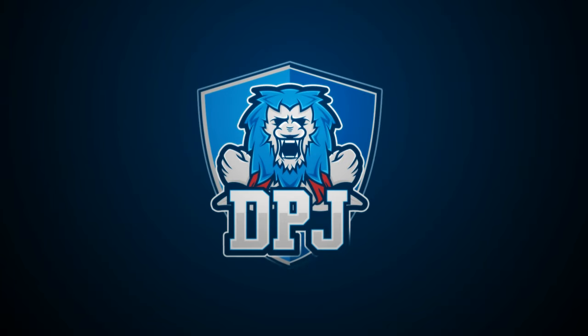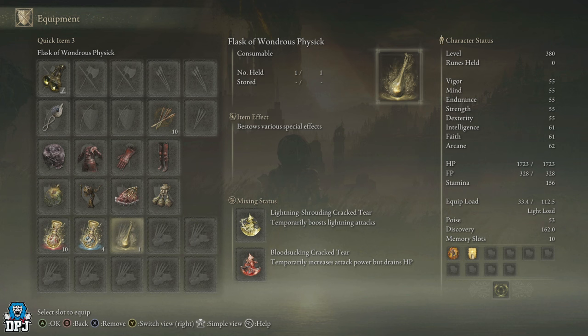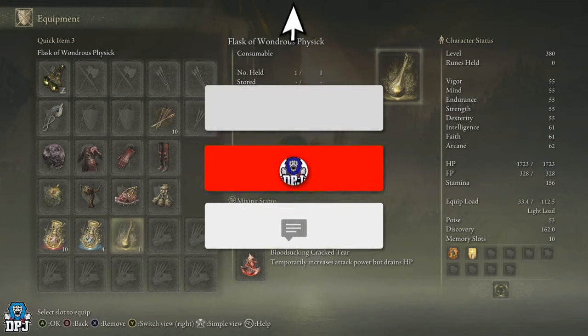I'm back with another Elden Ring Shadow of the Erdtree video. Today I'm going to showcase how you can get the Blood Sucking Cracked Tear — one of the best new cracked tears you can apply to your Wondrous Physick in the entire game. It gives you a 20% damage increase but also drains HP at the same time. This one you don't want to miss.